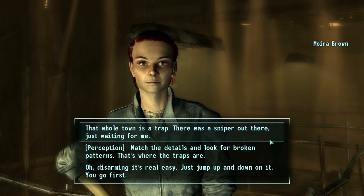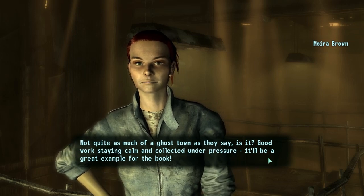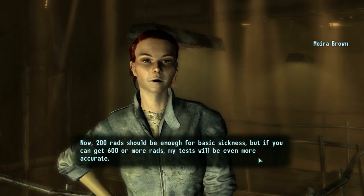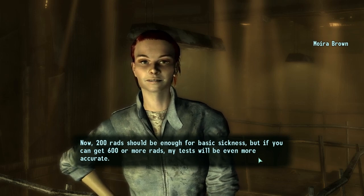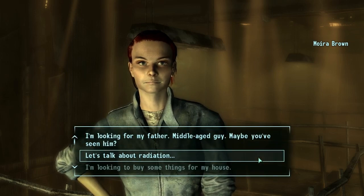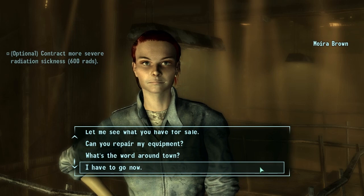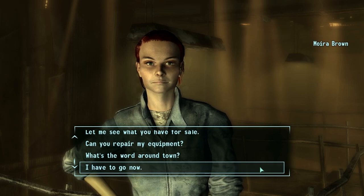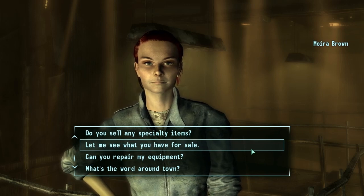That whole town is a trap — there was a sniper out there just waiting for me. Not quite as much of a ghost town as they say. Good work staying calm and collected under pressure — it'll be a great example for the book. 200 rads should be enough for basic sickness, but if you can get 600 or more rads, the test will be even more accurate. We'll sell the rest of the loot from Minefield. I realized the reason I stored a few outfits in my locker instead of selling them was for situational skill checks — the vault utility jumpsuit buffs your Lockpick skill by 5, so I actually could have gotten the Repair bobblehead out of Evan King's house at any time since I hit level 3.